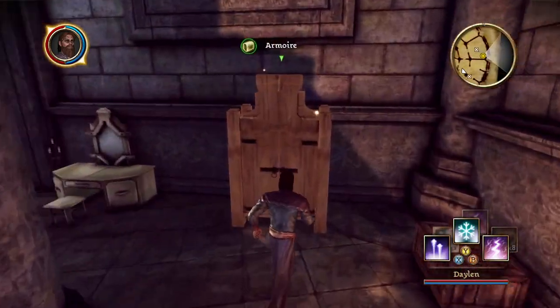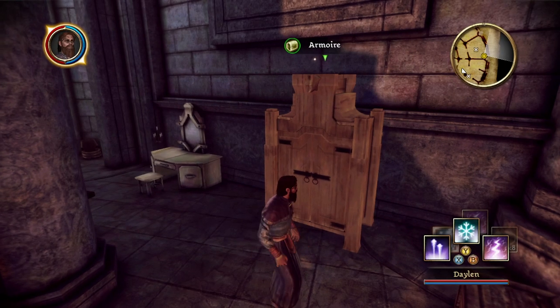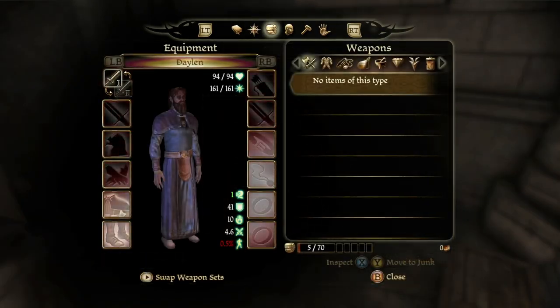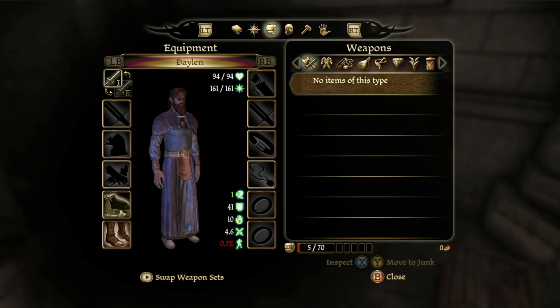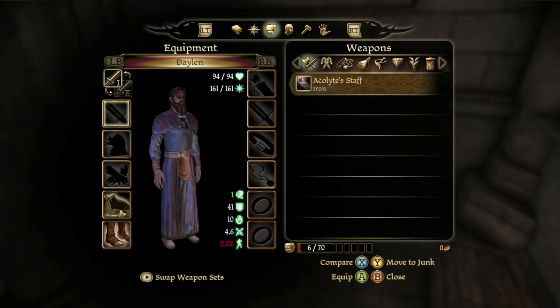What have we got in here? Acolyte's staff — compare. Wait, nothing equipped? I thought I already had one. Many of these ancient staves remain from the Tevinter Imperium. Infused with lyrium, it serves as a channel for a mage's power, able to fire bolts of energy in combat. I guess that weapon only existed in the Fade, and when I came out of the Fade I lost it. Interesting. Does it auto-equip? No.